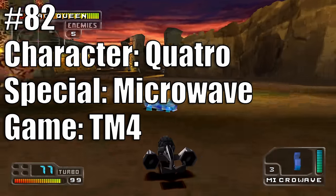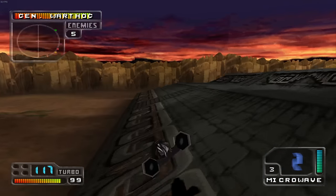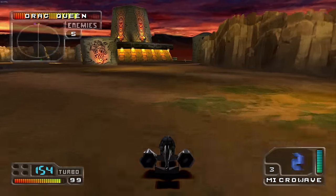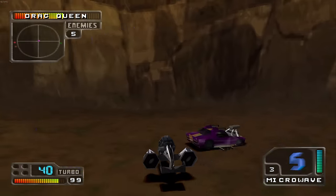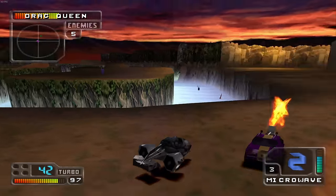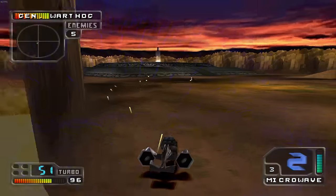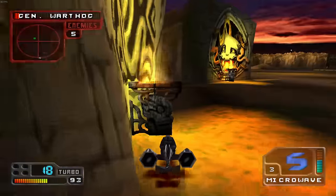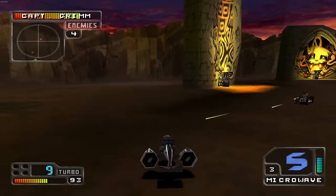At 82 we have Quattro's Microwave in Twisted Metal 4. It's Axel's iconic shockwave given to somebody else in the same game as Axel — and it's a weaker version. Unlike Axel's ground-based shockwave, Quattro's envelops the whole vehicle so it can hit enemies above, below, and on all sides, which is a nice touch. But the damage output is very weak, and being a low-armor vehicle that needs to be within a foot of enemies makes this a tough sell.